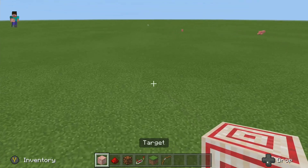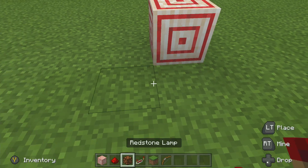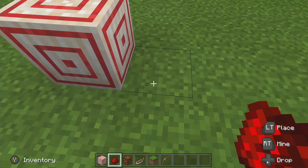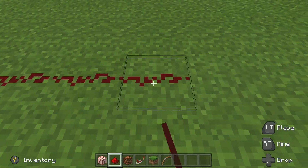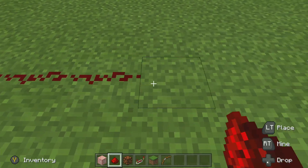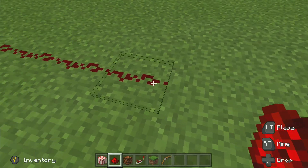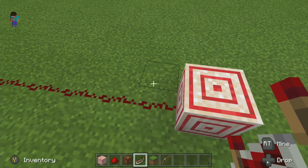So the first thing you need to do is decide where you want to do it and place down your target. Then coming out of the target you want to grab your redstone and place 16 across — so count out 1 through 16.